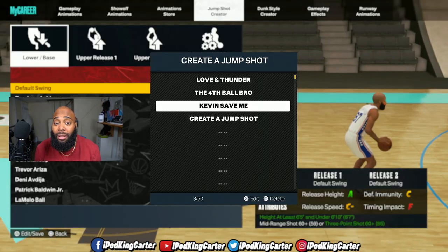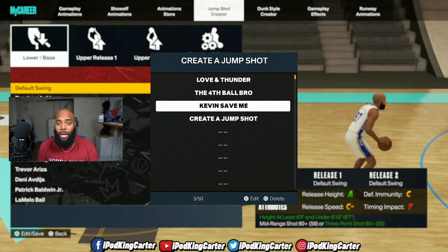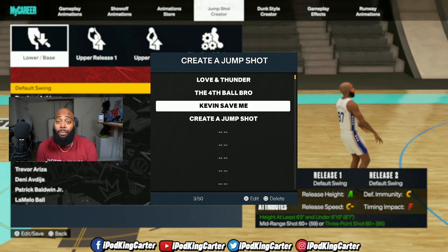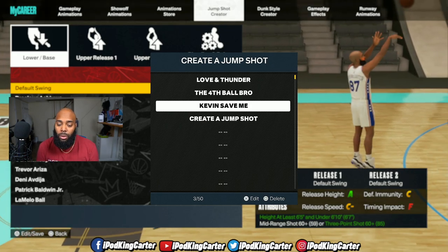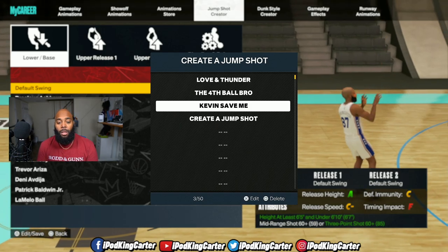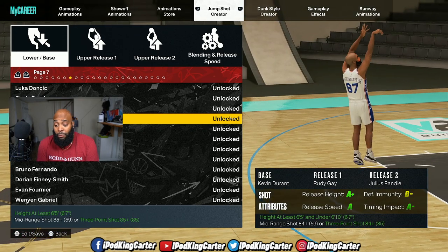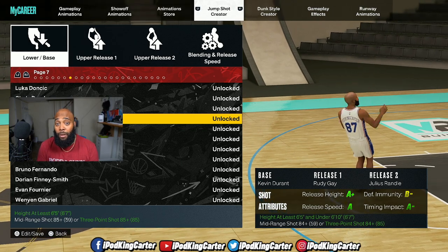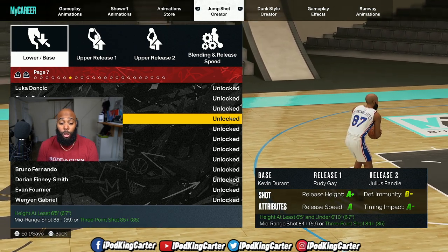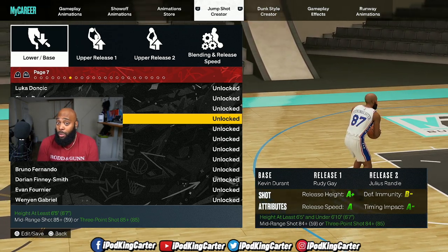I've decided to give you guys an Easter egg — and here's the Easter egg right here. I wanted to show you guys my brand new jump shot. A lot of people have been hitting me up about this jump shot, saying they noticed I'm greening more. I actually wanted to not only drop this Easter egg but tell you what actually works with it. First and foremost, you guys see that the name is Kevin Save Me. Kevin Save Me is basically Kevin Durant's base. I remember making my first build video and shooting with Kevin Durant's jump shot and realizing his jump shot was a little bit too much on that chip. But we've been switching things up.